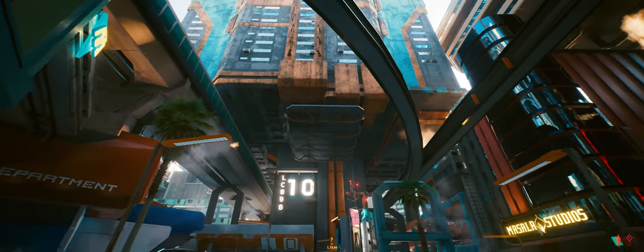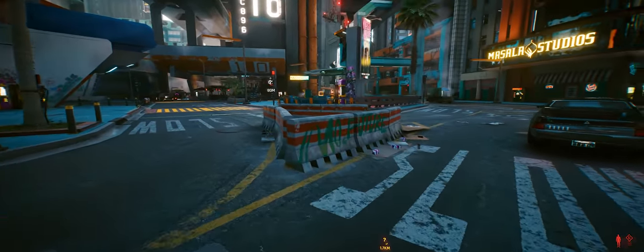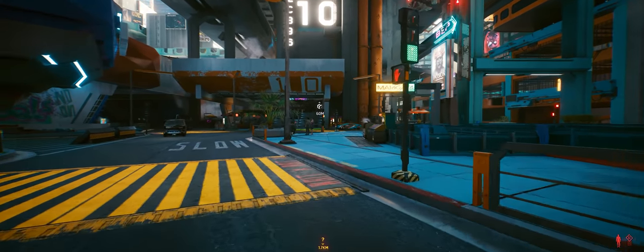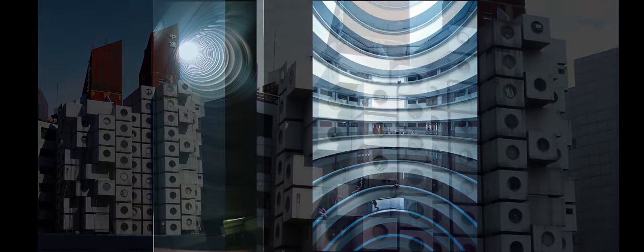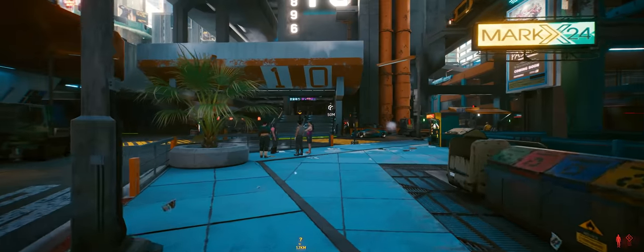In the lore of Cyberpunk, V lives in a place called a mega block — a gigantic building housing thousands of people whose architecture was likely inspired by the work of metabolist architects in the 1970s and 80s, such as Kisho Kurokawa's Nakagin Capsule Tower in Tokyo, which still stands to this day, but also likely inspired by Hong Kong social housing projects which feature very similar architecture on the interior. Hong Kong served as great inspiration for a lot of architecture in Night City.